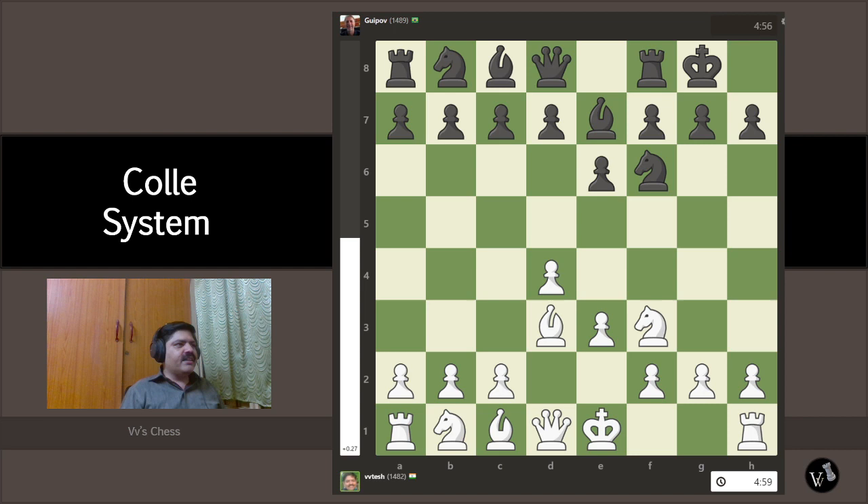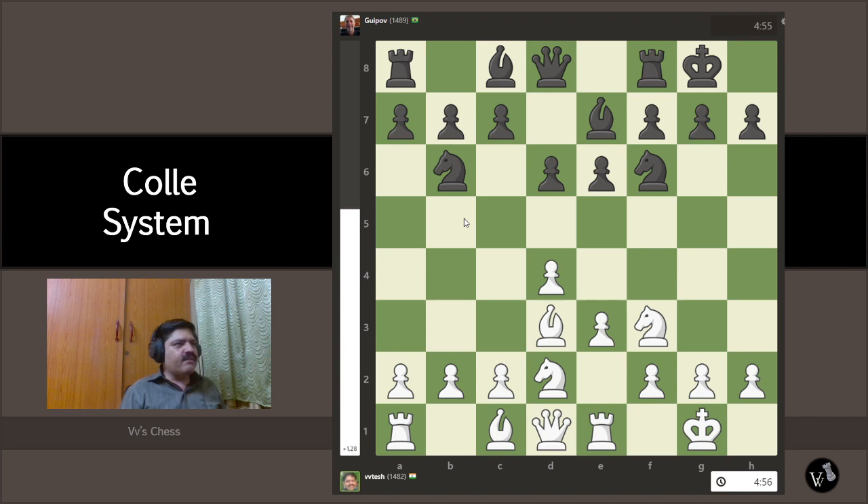We continue with our development. Black is playing very passively so far, allowing us to go ahead with our plan — no major challenges. Sometimes an opponent can stop us from getting into the Colle setup, but today everything is going as planned. We castle, and black makes another passive move with d6.